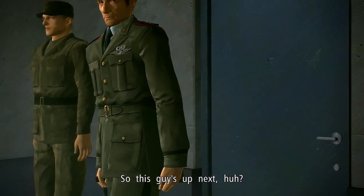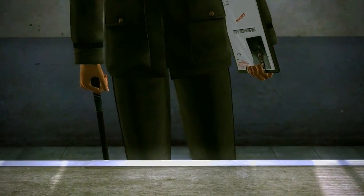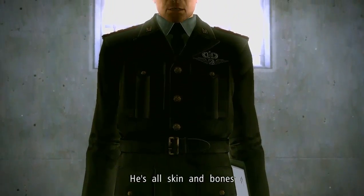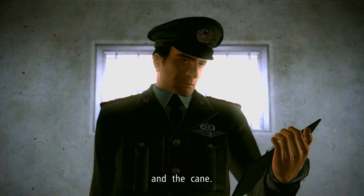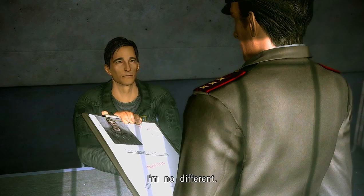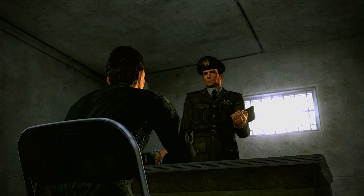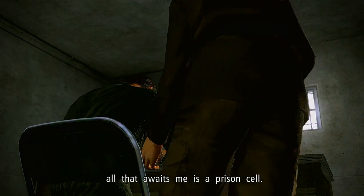So this guy's up next, huh? Hope he's happy with my name, rank, number, and birthday — cause that's all he's gonna get out of me. He's all skin and bones, with eyes like a hawk. But that badge and the cane... It says here that you were shot down. Old Hawkeyes must have broken his wings in combat. Hey, look at me — I'm no different. The sky I took for granted now seems so far away. Now that my little adventure here with Hawkeyes is over, all that awaits me is a prison cell.